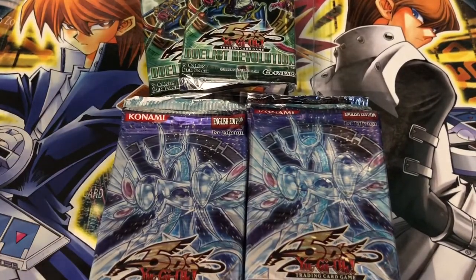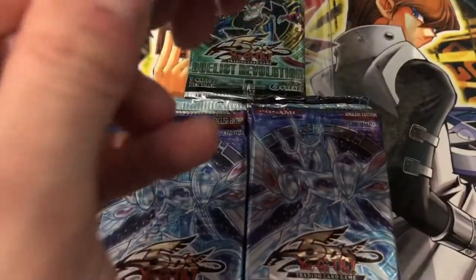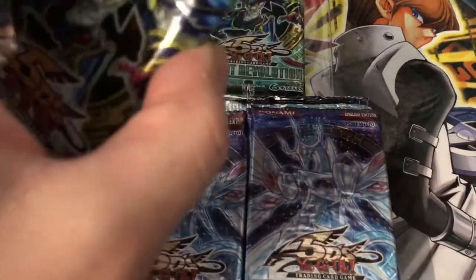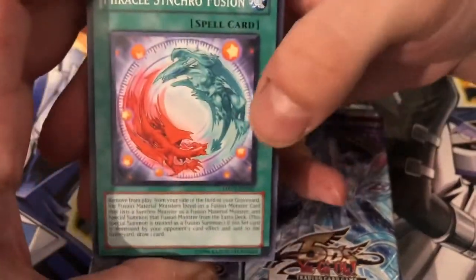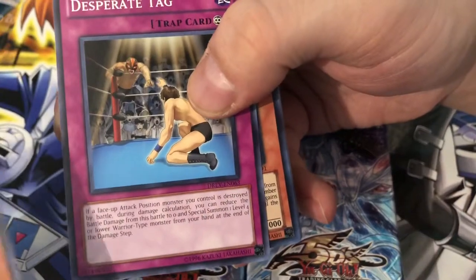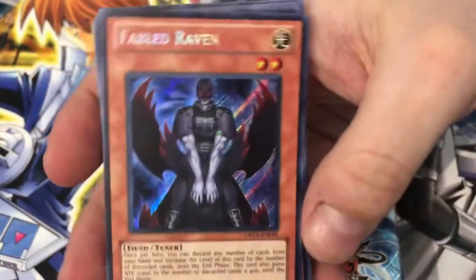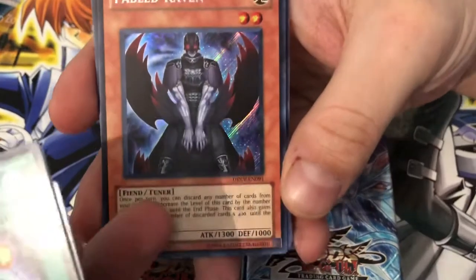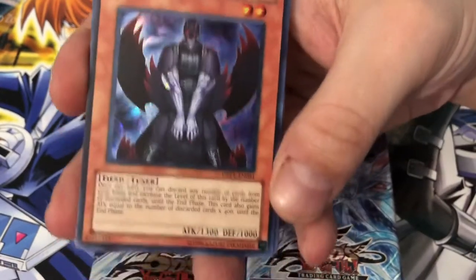Getting back into Duelist Revolution to see if we can pull an ultimate rare or something. I haven't pulled a secret out of one of these in a while. Miracle Synchro Fusion starts it off, then Flame Veil Archer, Desperate Tag — and a secret rare! I just called it, that's hilarious! I love being able to do that. It's Fabled Raven — I have both an unlimited and a first edition. This used to be a really good card and it recently went up in price.